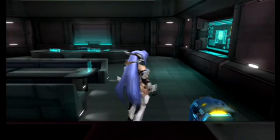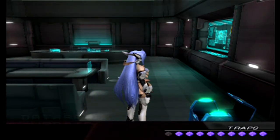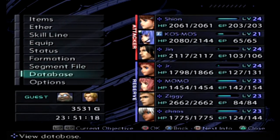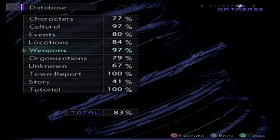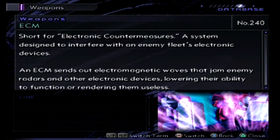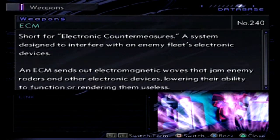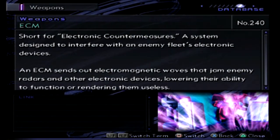Down here we can buy a chest. In here we can find Update File 10. Since it's probably going to be a while before we get another save point, I'll go ahead and look at it now. It shouldn't take too long. We have just weapons today - up to 97% on weapons already. We have ECM: an electronics jamming system using electromagnetic waves, short for electronic countermeasures, a system designed to interfere with an enemy fleet's electronic devices.